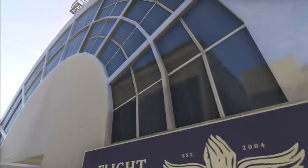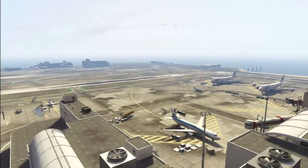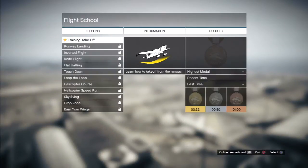Here we go, into flight school. Let's see what this is about. Training takeoff - learn how to fly. Let's just get straight into it.